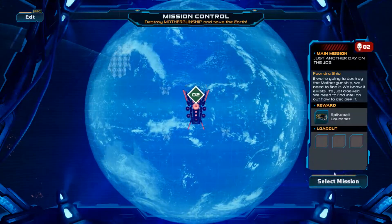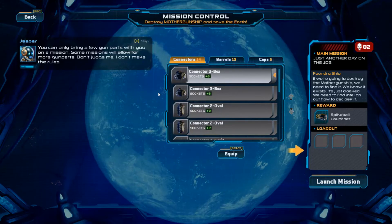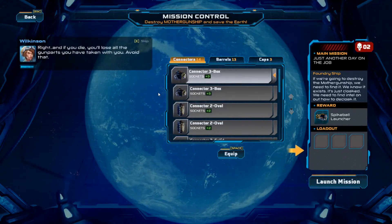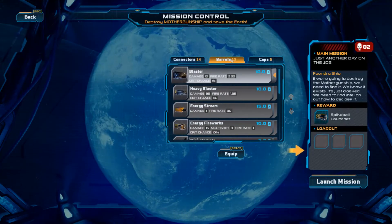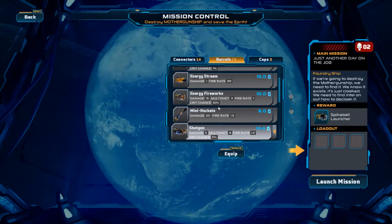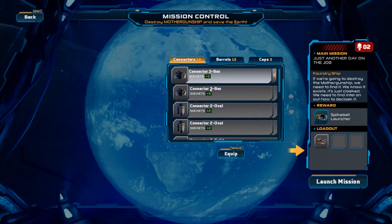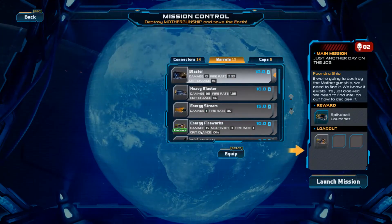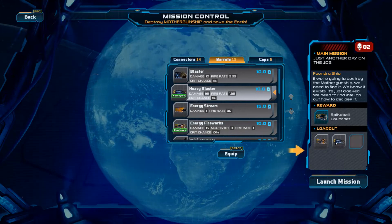Two pulsating skulls — giving us some gun parts to get us started, recruit. You can only bring a few gun parts with you on a mission; some missions will allow for more gun parts. Don't judge me. And if you die, you'll lose all the gun parts you've taken with you — avoid that. Let's see the loadout. I want energy fireworks — that's a 10.